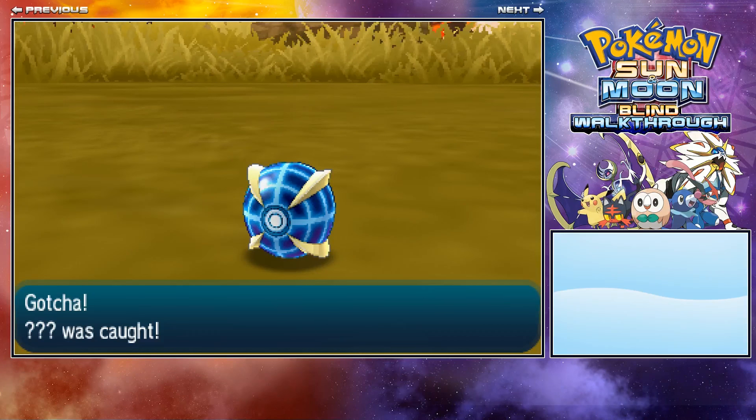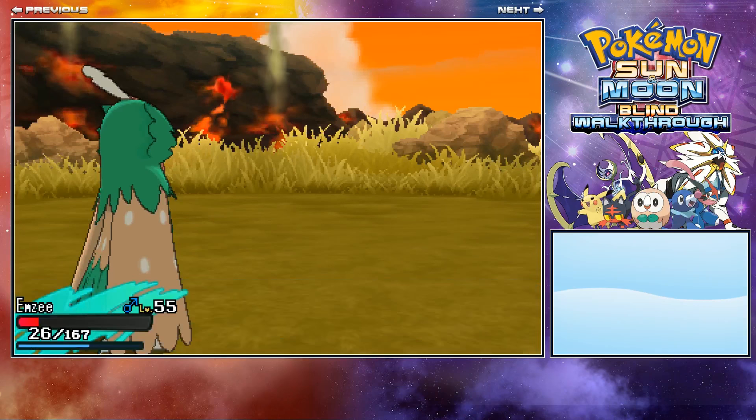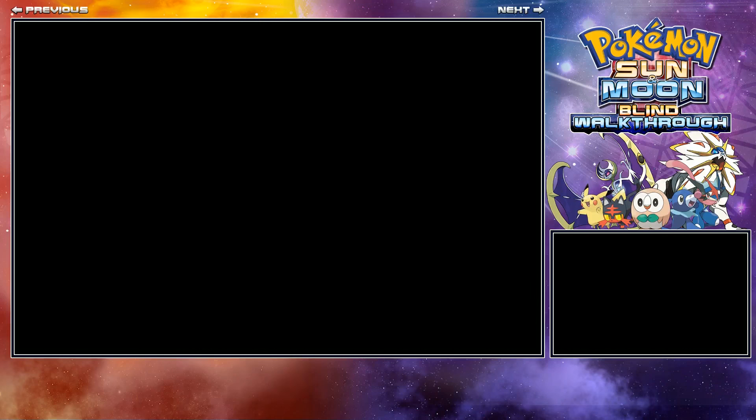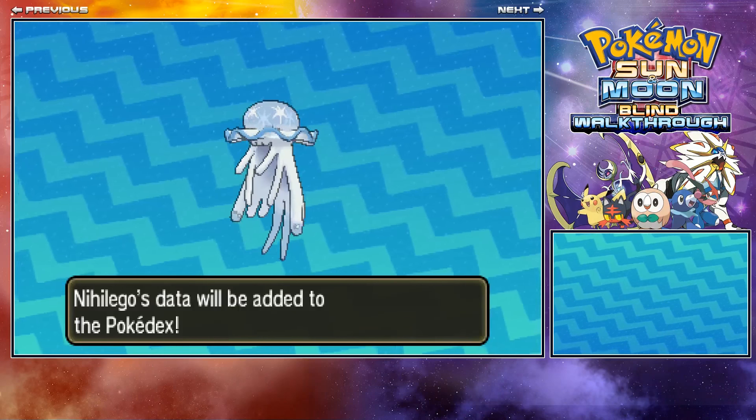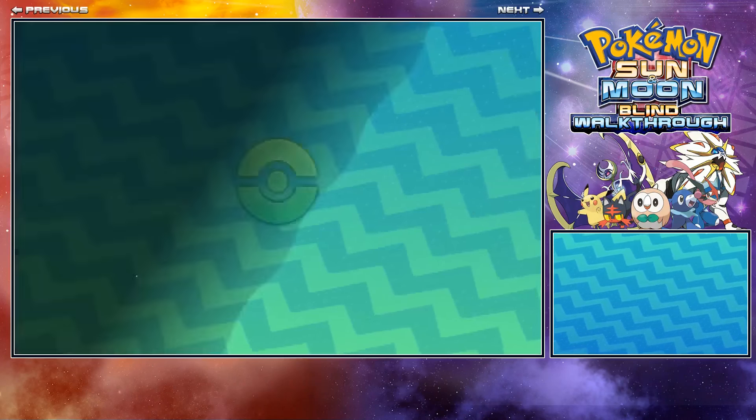I just got very lucky with my crit on Leaf Blade, then False Swipe put it in the range I needed. Nihilego's data was added to the Pokedex. Let's have a look at this — damn, that's cool. Registered!